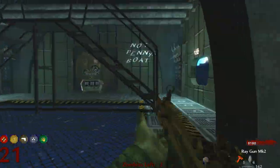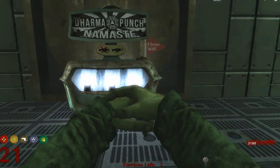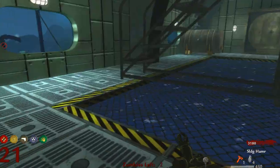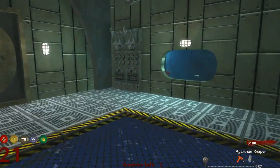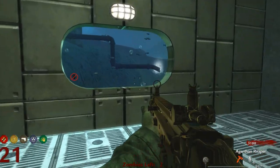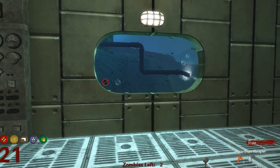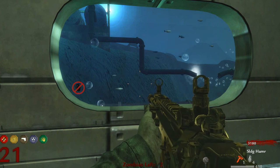Head to Pack-a-Punch. And I might Pack-a-Punch the hammer. Awesome - Sledgehammer. 450 rounds, plus this has got nearly a thousand. And the Raygun's got 160. I would like to Pack-a-Punch the Raygun as well, but I haven't got enough to do that.